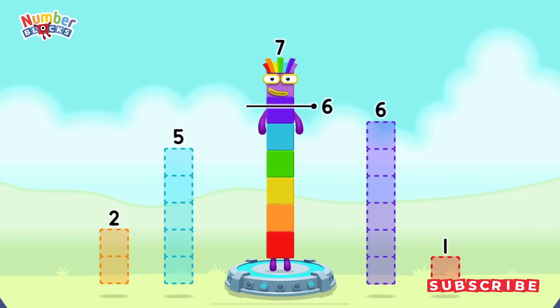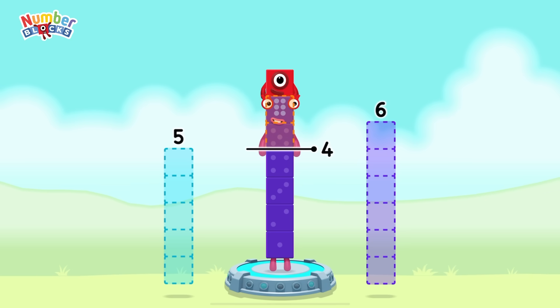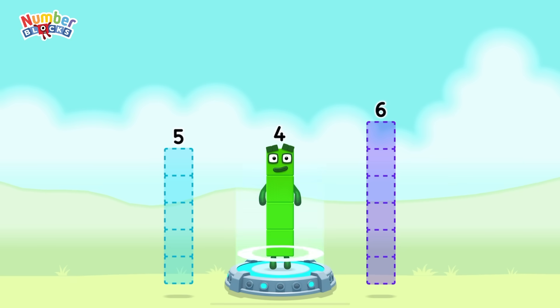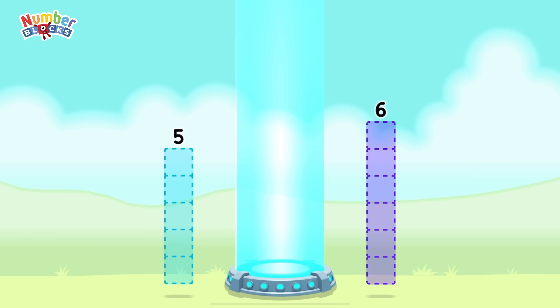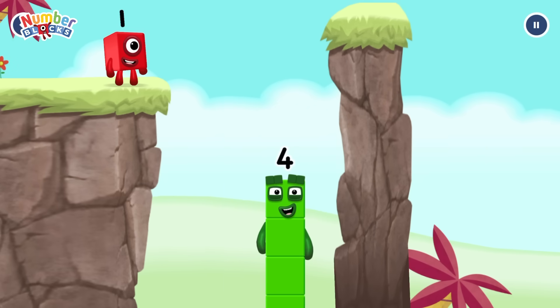Take number blocks away from seven to leave four. That's right. 7 minus 1 minus 2 equals 4. I am four. Have we met before? Good job.